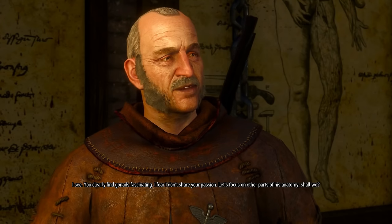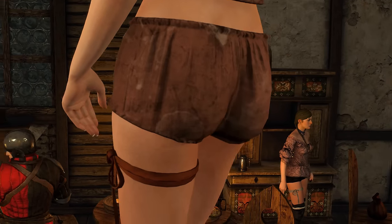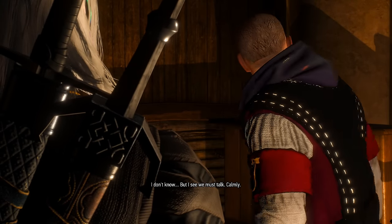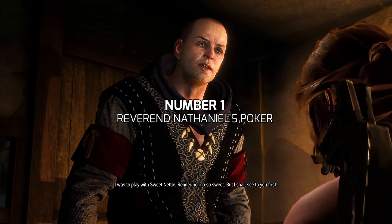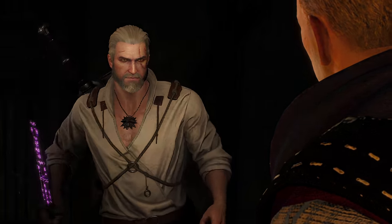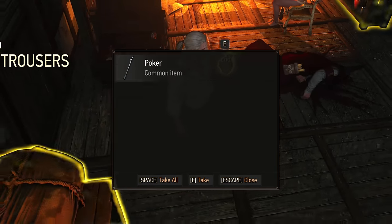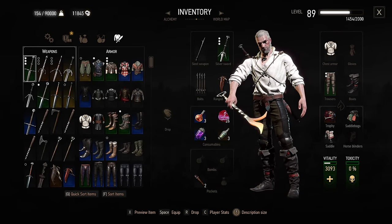You clearly find gonads fascinating. Eventually the investigation will lead you to Crippled Kate's, where you find Reverend Nathaniel torturing Sweet Nettie. The thing you may have missed here is that you can in fact take and use his poker. As a weapon it's nothing special, but in my opinion it looks really cool — very much unlike any other weapon I've seen in the game.